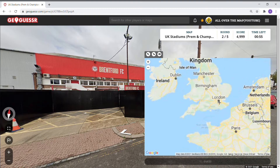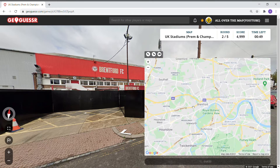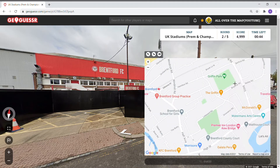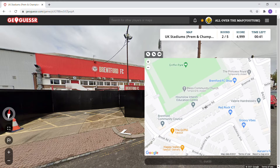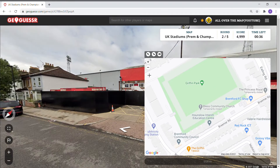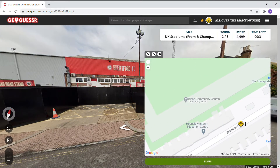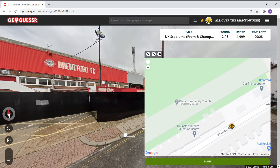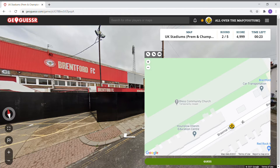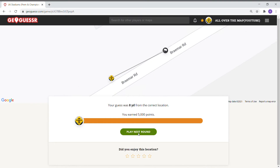Brentford Football Club — I know this is in the area. Here's Brentford, looking north. It's in between the homes — so I'm just going to guess here. Homes on this side of the stadium, maybe a little more here. Eight yards, five thousand points — okay, that's where we are, Brentford.